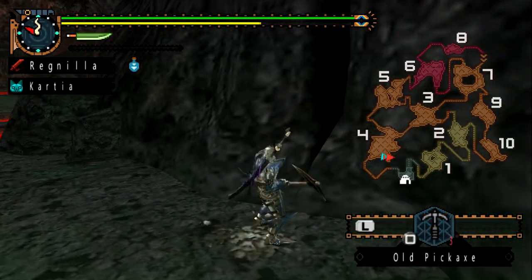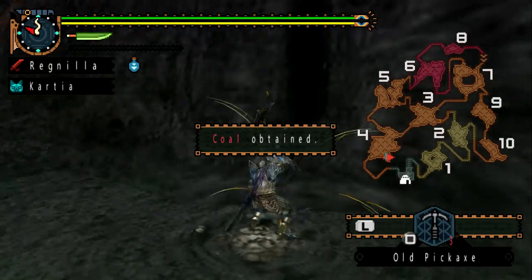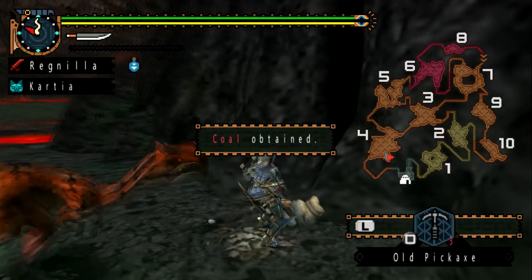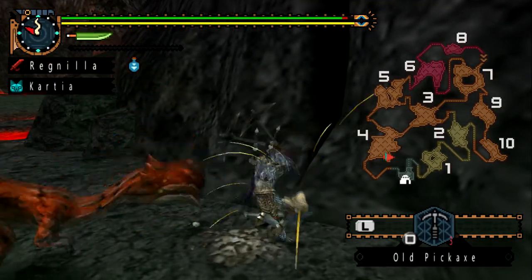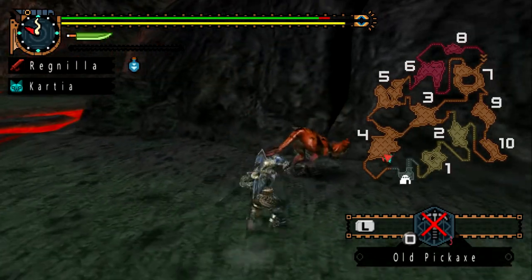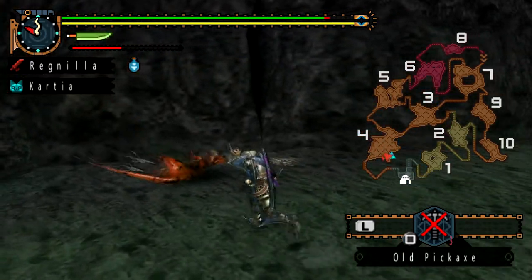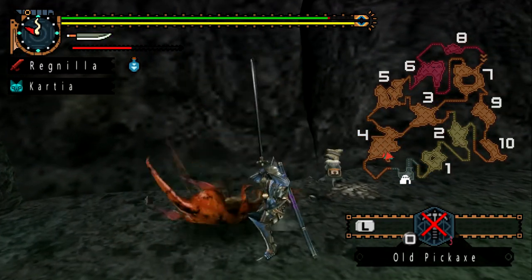I'm going to start with my old pickaxes. The thing we need to do is collect 15 coal. So — okay you little bastard — the first thing we're going to do is kill the Seal Prey.